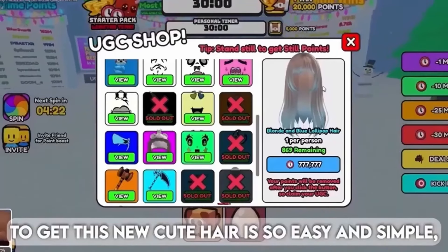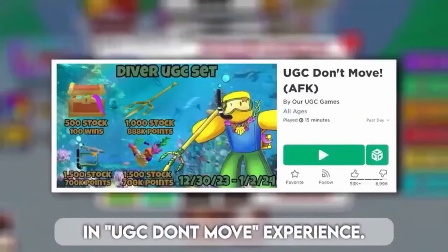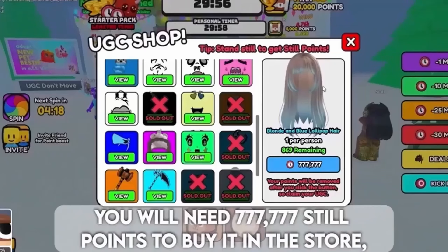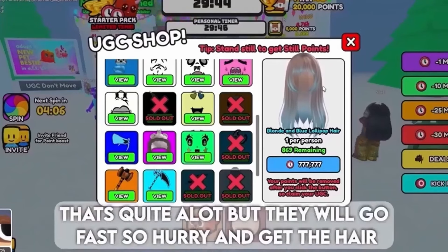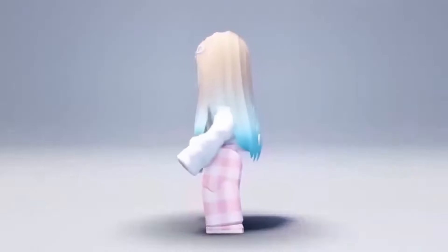To get this new cute hair, it's so easy and simple — in the UGC Don't Move experience, you will need 77,777 still points to buy it in the store. There are only 1500 in stock for this cute hair. That's quite a lot, but they will go fast, so hurry and get the hair! Here is the cutie hair.